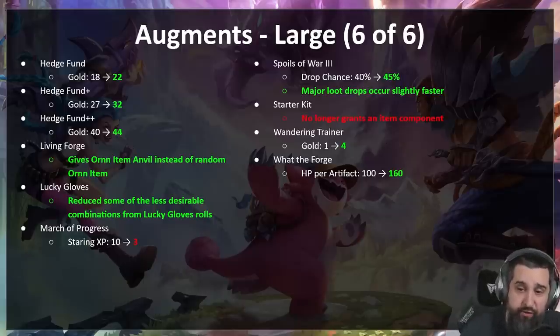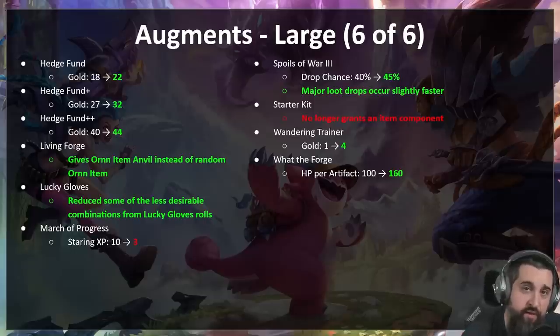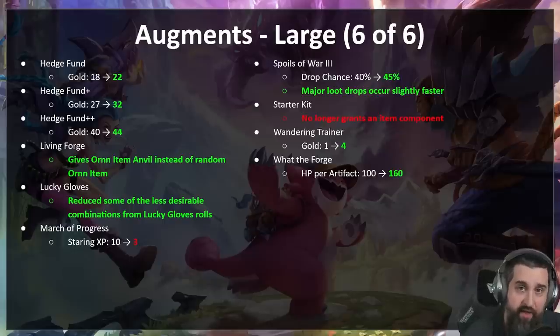Starter Kit — no longer grants an item component. We'll keep an eye on it; it's fallen off a bit, so if it has to come back or get a gold-level lever we will. Wandering Trainer — the dummy with three emblems is so fun, gives some gold. What the Forge — turn all your items into Ornn items — now gives 160 per equipped artifact.